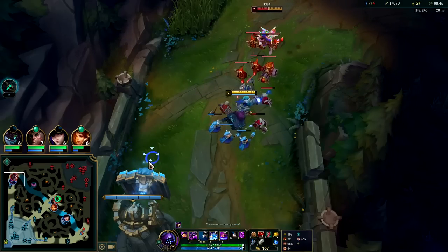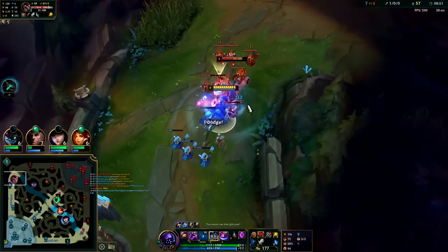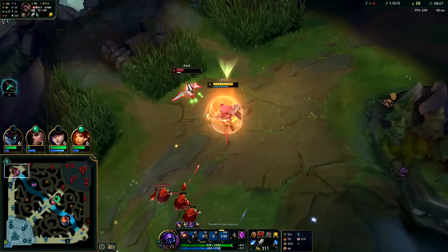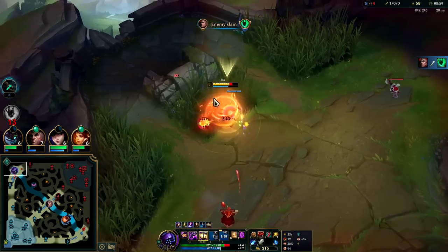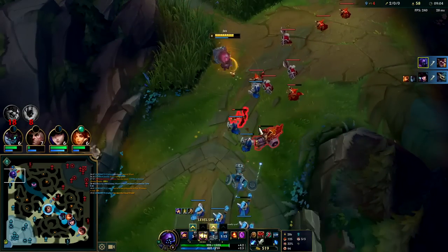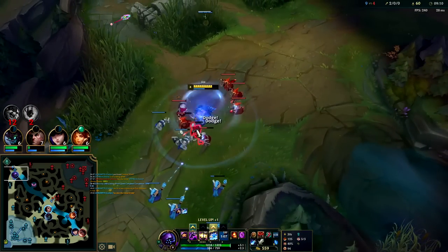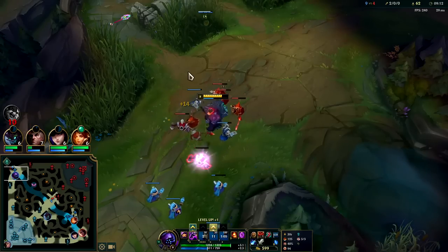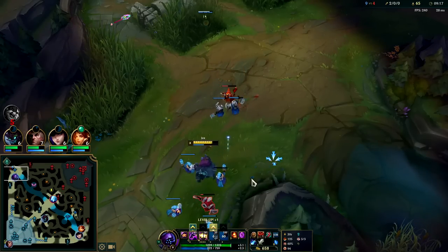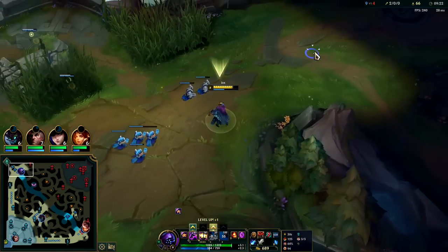Very close to turret though. He doesn't have flash — I'm building up my passive right now. Auto-W, E and R, auto, auto-W. Yeah, he's screwed. Down he goes — we just jumped to him using our ward. Now we want to crash the wave to get turret plates, since he's gonna be dead for a while. The higher level somebody is, the longer their respawn takes.